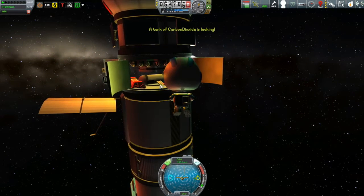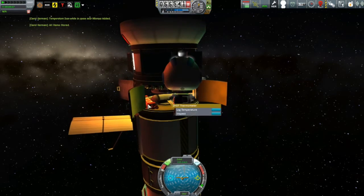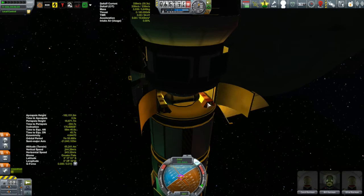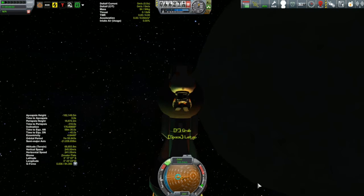A tank of carbon dioxide is leaking. Well, as far as leaks go, I suppose that's one of the least threatening. I can see it's in red there, right to the left of Carol. That's not a big deal, but perhaps I should have Bill take a look at it anyway.